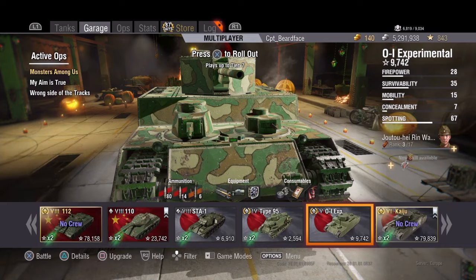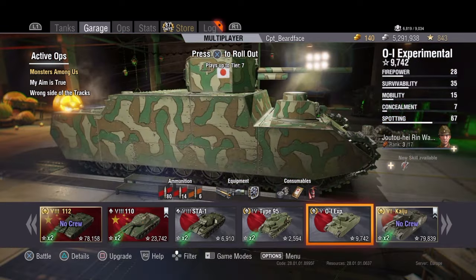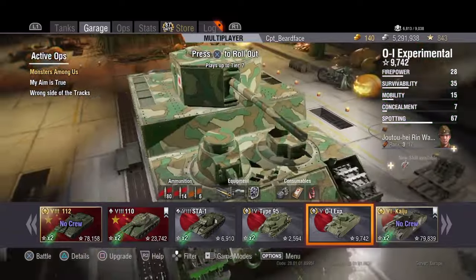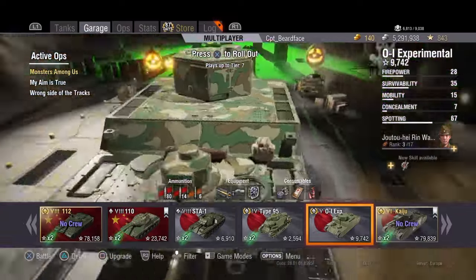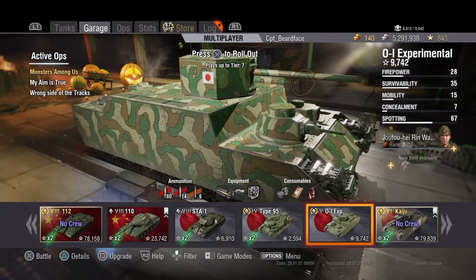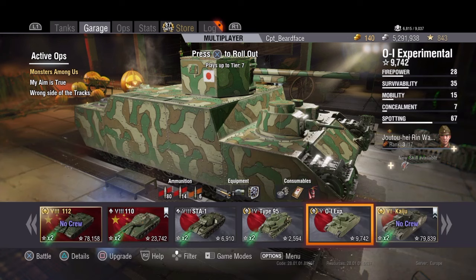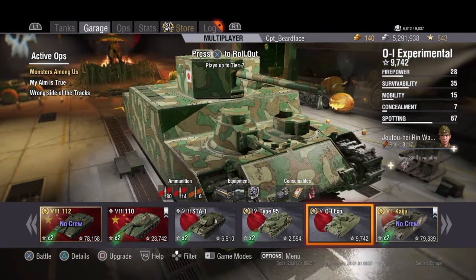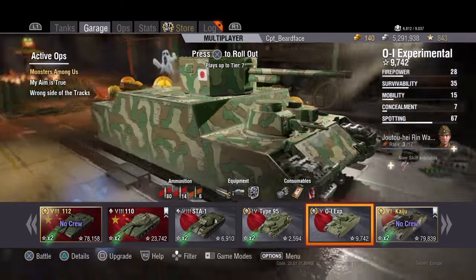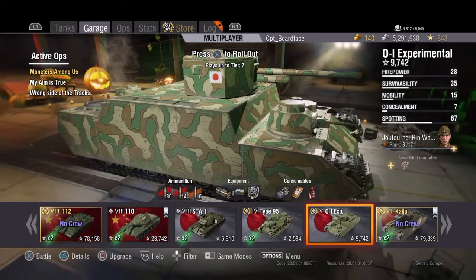Now armor values: you're looking at 75 on the front, 70 on the sides, and 70 on the rear. Your turret is a nice 75mm all round, which means you've not quite got as much armor as the OI at tier 6. But if you can keep this at medium range as backup, or if you're top tier against lower tier tanks, you can bounce quite a few shots off the front. We'll look at the actual armor figures shortly.